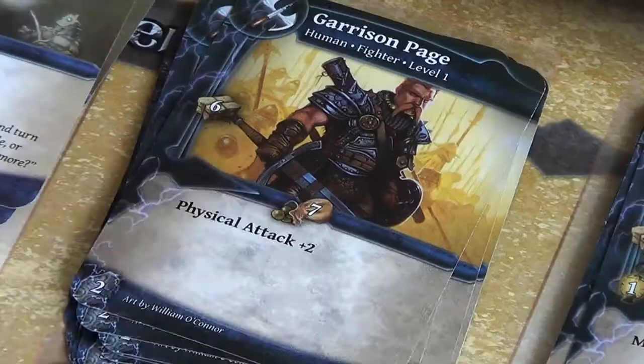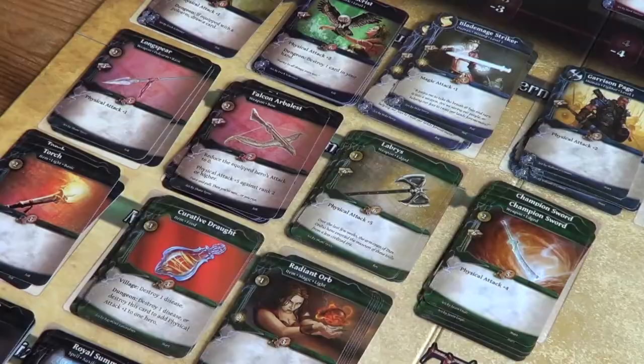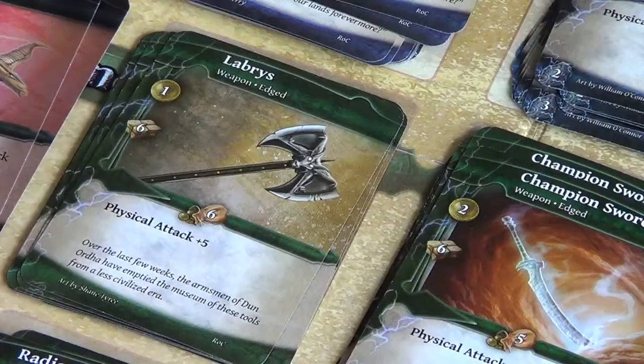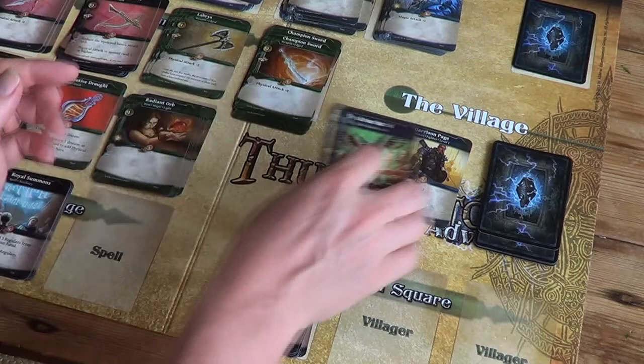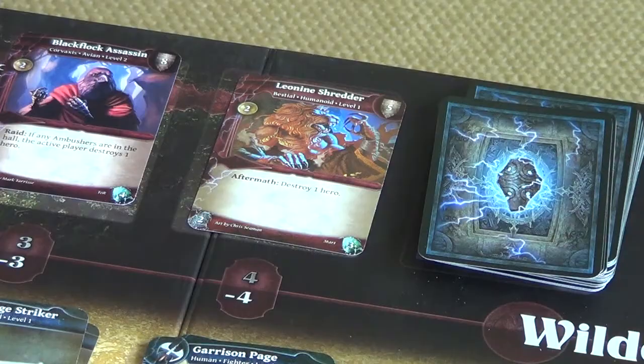Our weapons also have a strength figure — that's the strength required to carry the weapon. The long spear requires strength three, the Vulcan Arbalest three, the Labrys six, and the champion sword six. So we need a hero with strength six to carry those two heavy weapons. Let's end our turn there and move everything down in the dungeon. We can see we're getting close to having it filled — there's a Leonine Shredder coming in — so we want to start getting in there soon.